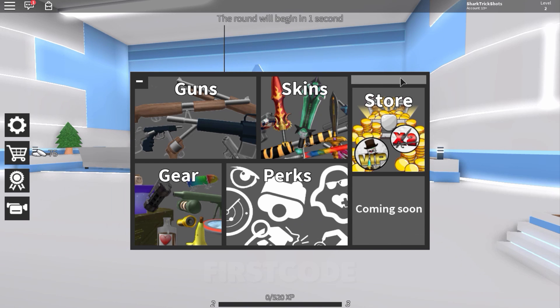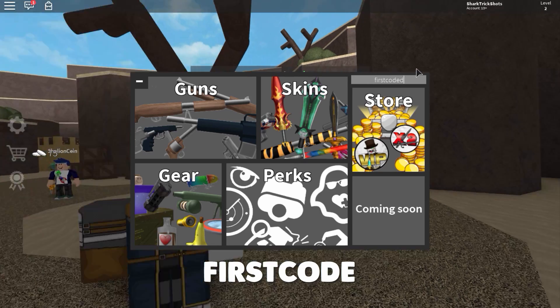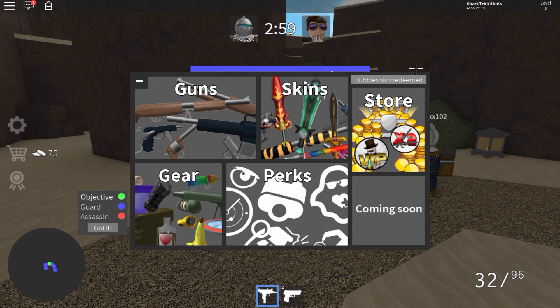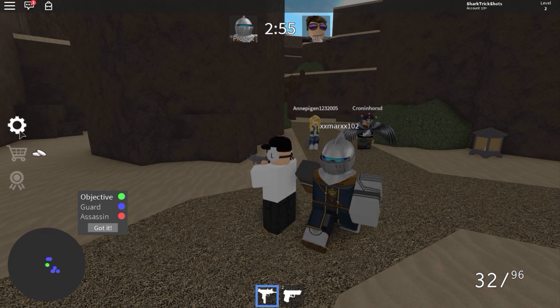The second code I want to show you guys is called 'first code' — type that in then press enter, just like that. It says bubble skin redeemed, so now I'm just going to go into my inventory quick.